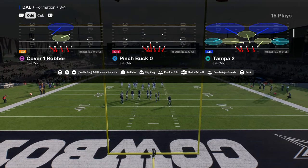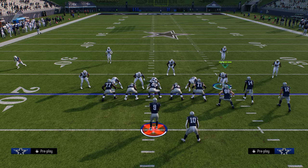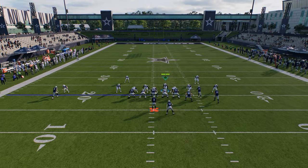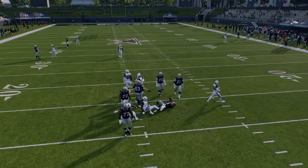You're going to have auto flip off and you're going to always be calling the play pinch bug zero. The setup is really easy. If you want to send six, you're just going to stand right here. And if they block a running back against a send six, a lot of times you're going to be able to get pretty much instantaneous pressure at the quarterback.